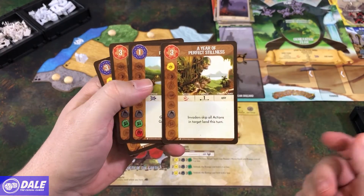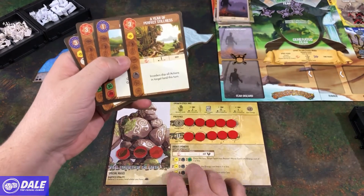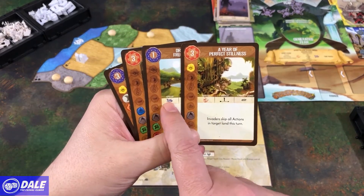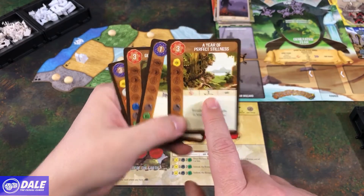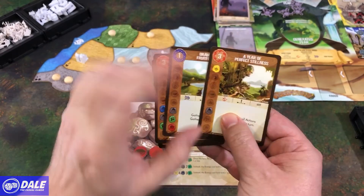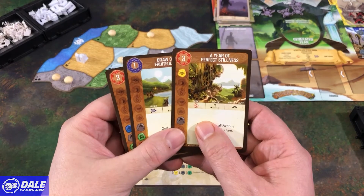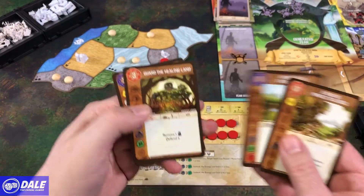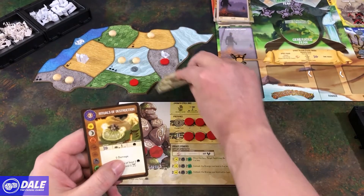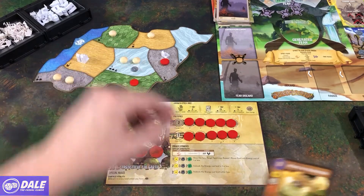We've got A Year of Perfect Stillness. You can see the cost up here, what resources it provides for our innate powers, speed whether it's fast or slow, the range from any spot where we have presence, and the targeted land we can go after. We can play this card at range one from any place where we have presence and target any land. This one has to be a place where we have a sacred site within one, and that land has to have a Dahan in it.